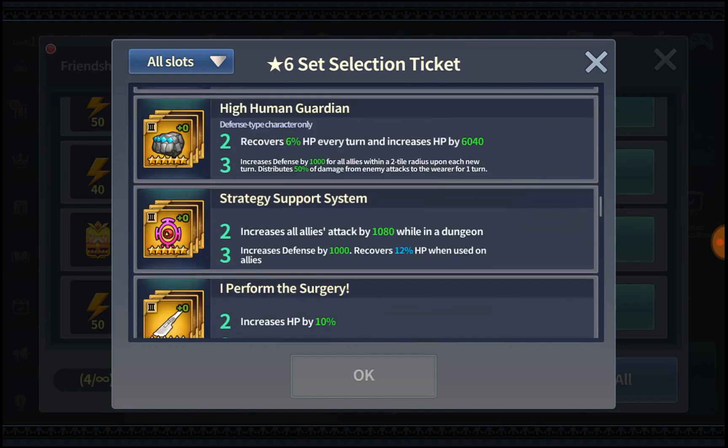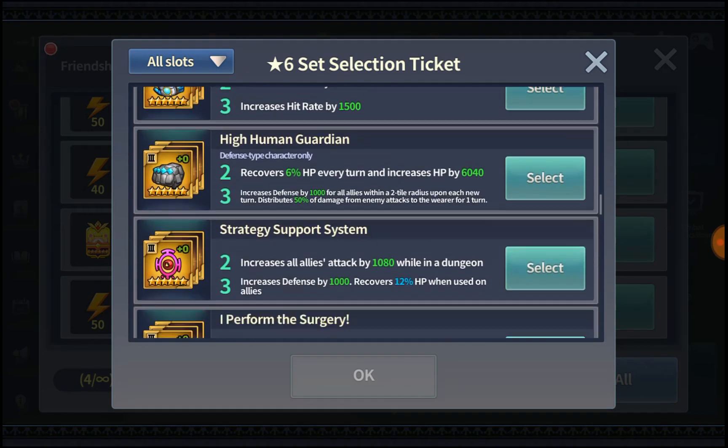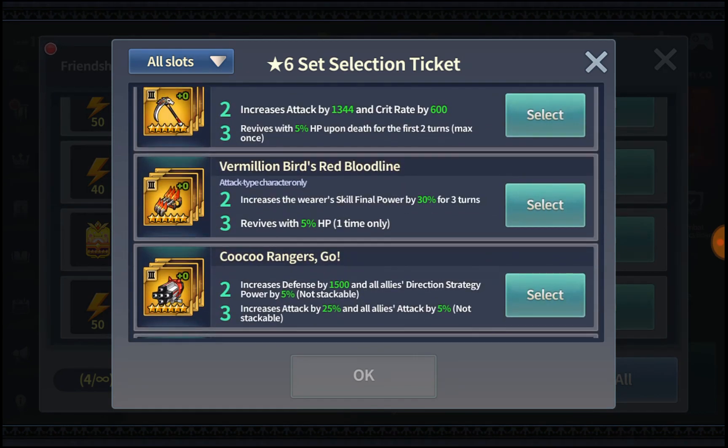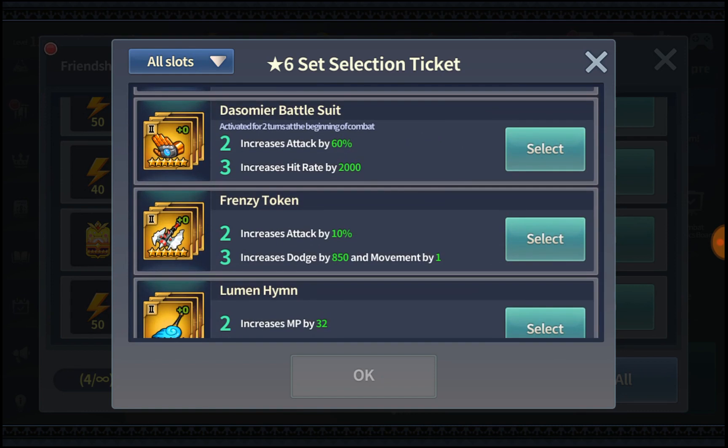For slot 3, go for Beast Rain if you don't have it. If you do, consider Vermilion Bird's Red Bloodline if you use an attack character in Battle of Honor, or Cuckoo Rangers Go. For slot 2, Death on Me is the best for Battle of Honor — no doubt about it — or Blue Dragon's Blessing.